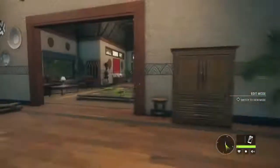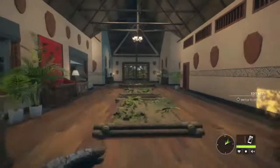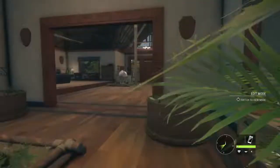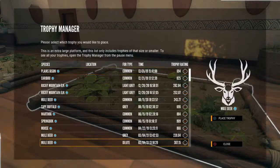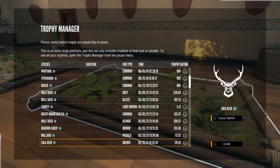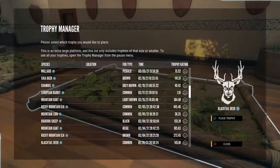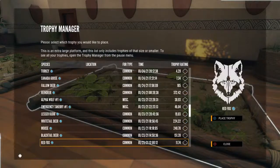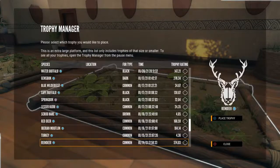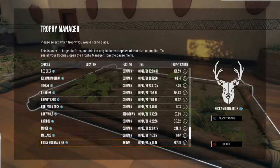If you guys have any other requests — you know, for me to switch stuff around or go to a different room — by all means I'll take any requests. So we're just gonna start off in the front. You guys can see I've hunted quite a bit and taxidermized quite a bit. I'm going to be doing just my Silver Ridge animals for this map to start it out. If I can find it, I'll go with my biggest mule deer.